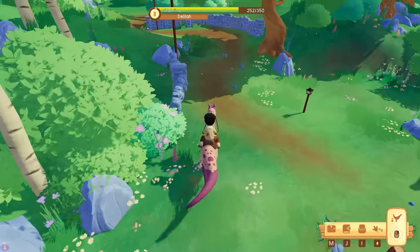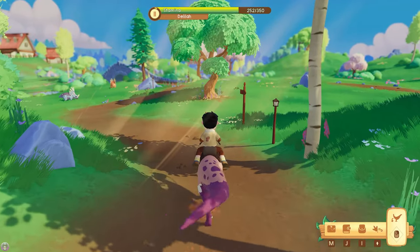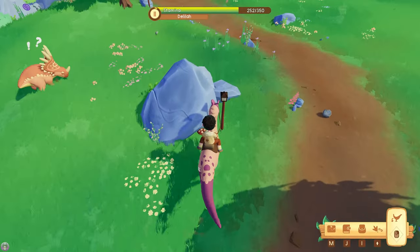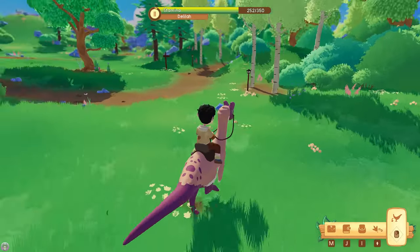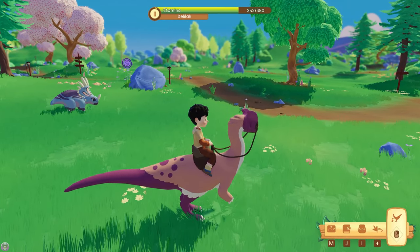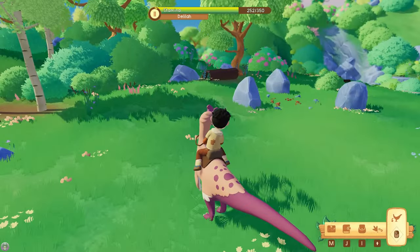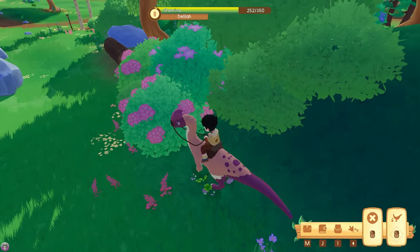I'm going to guess there'd be one in each location - one maybe here, one in the town, one in the desert, one in the forest. I don't think we're going to get any new colors today because we started halfway through a day. But that's okay because I think it's going to take us a whole day. Can we pick these up? Oh, we can!